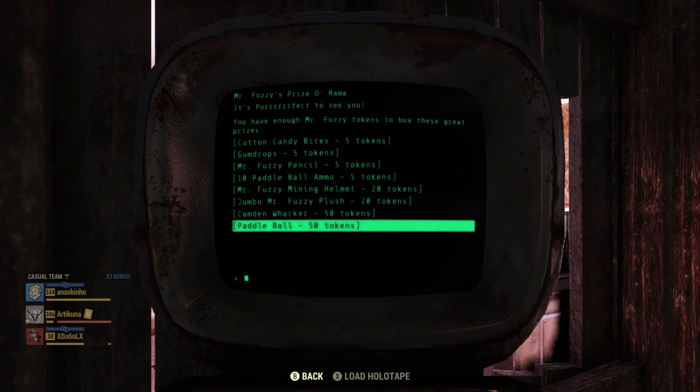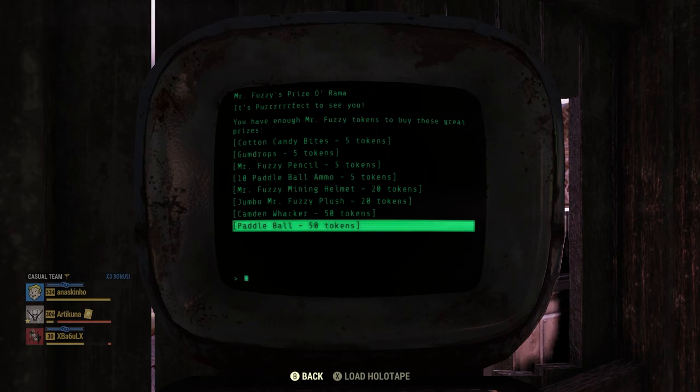To get the full Mr. Fuzzy outfit you need 450 tokens total. That might not sound like a lot, but you only get one daily in Camden Park per day with a maximum of three tokens a day, meaning you'll be grinding for months. This costume has been duped before, so some wouldn't call it rare, but for the average player doing dailies legitimately, it can take six months to a year if you log on every single day.